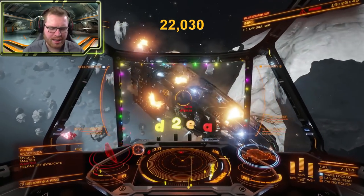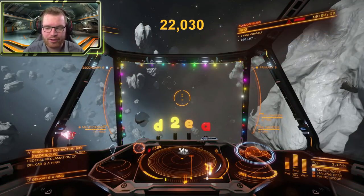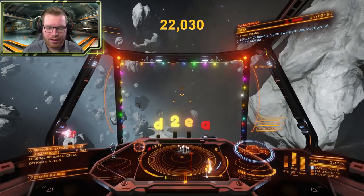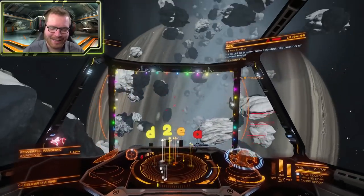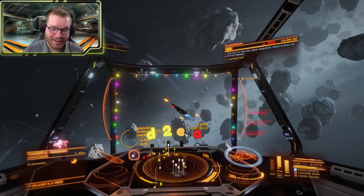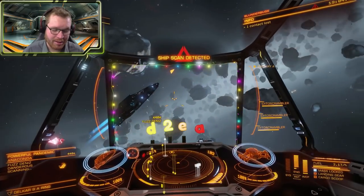22 seconds and a Master level Anaconda is gone and we have 156,000 credits in our transactions that we can now go and claim. But look at that, that's another Anaconda. Let's see, he's right next to me actually. Is he turning to scan me as well? He's dangerous, so slightly more difficult this time.